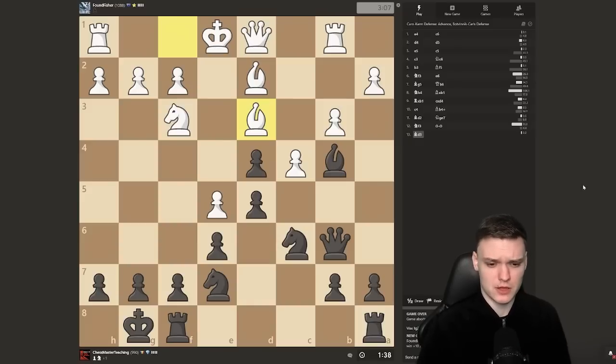I'm actually wondering, even though it's hard to believe, maybe he has ideas to go for the Greek gift with bishop takes on h7. Just to be safe, it could be clever to just play h6 — no Greek gift for you.